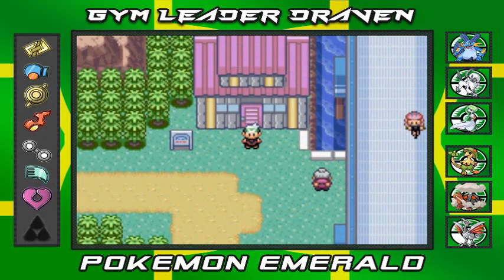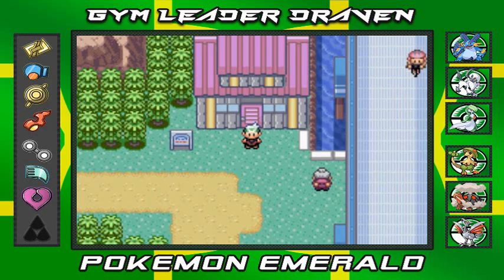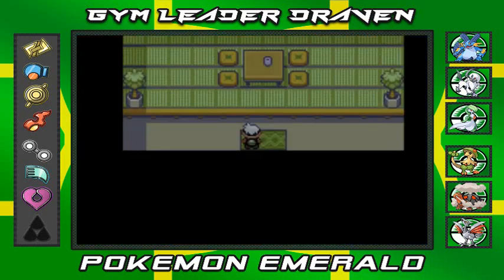What's up guys, it's me your host Draven, welcome to another episode of our Pokemon Emerald walkthrough. Here we go, another challenge in the Trick House. I read on Bulbapedia that it goes off of every gym battle that you win, except for the last one where you have to beat the champion.